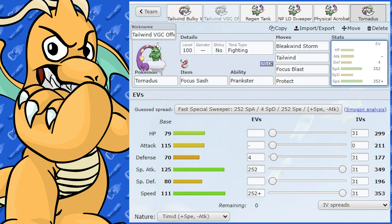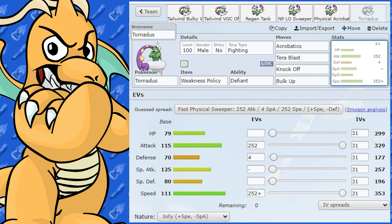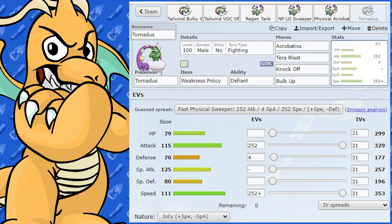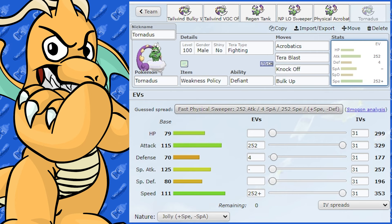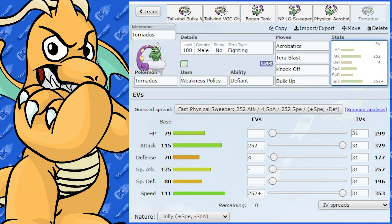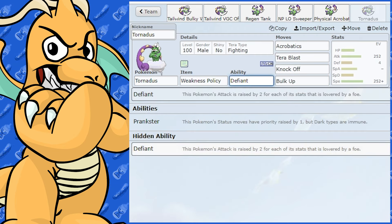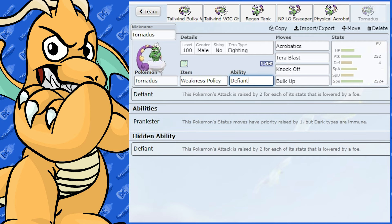Tornadus does have 115 Attack, a little less than its Special Attack. So here's a Weakness Policy set — this works better in singles. Jolly Nature, max Speed, max Attack. Acrobatics and Weakness Policy go together there. I ran Defiant on this so that if I got Intimidated, my Attack would increase. In doubles you could even cheese it with Adrenaline Orb and Defiant — if you get Intimidated, that increases your speed by one stage, making you super fast, outspeeding threats like Fluttermane. But it's very gimmicky.